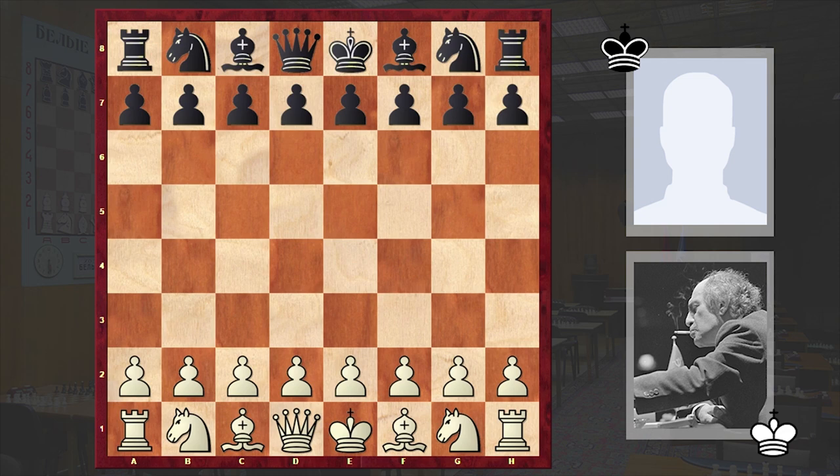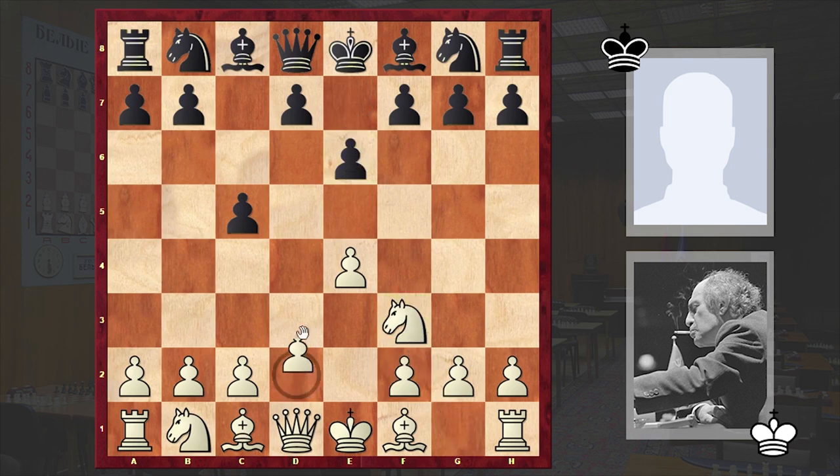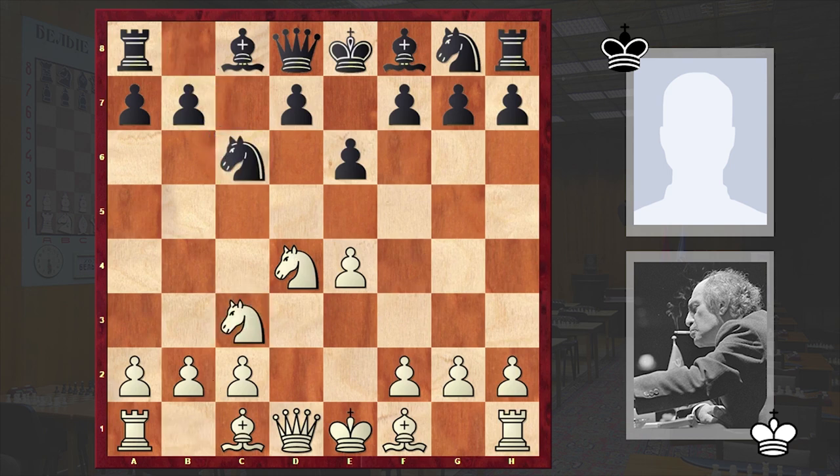In this game the 8th world chess champion had the white pieces and he opened with e4, to which black responded with the Sicilian defense c5, knight f3, e6, d4, cxd4, knight takes d4 and knight c6. We have the Sicilian — the main move is knight c3, but c4, bishop e2, or knight takes c6 are also very popular.